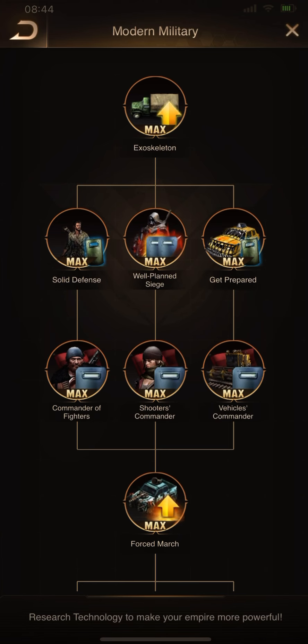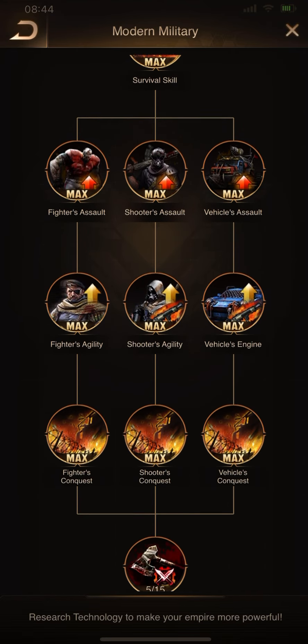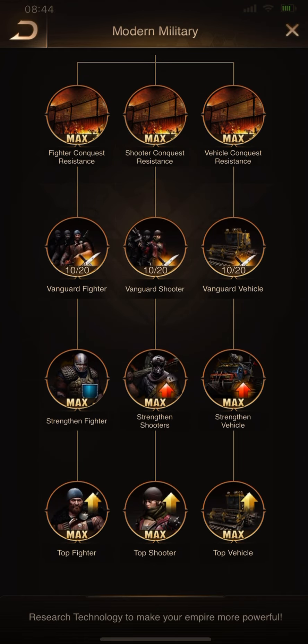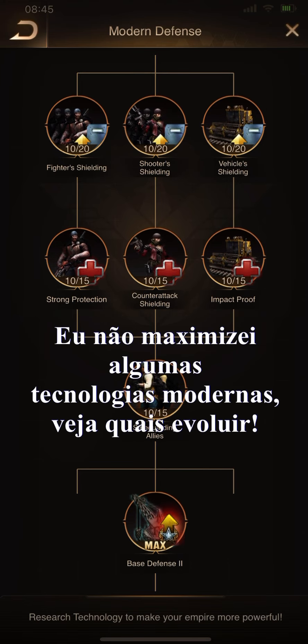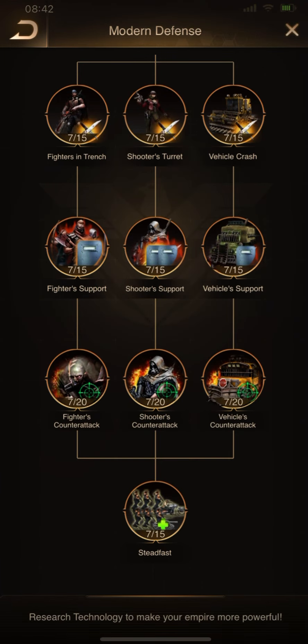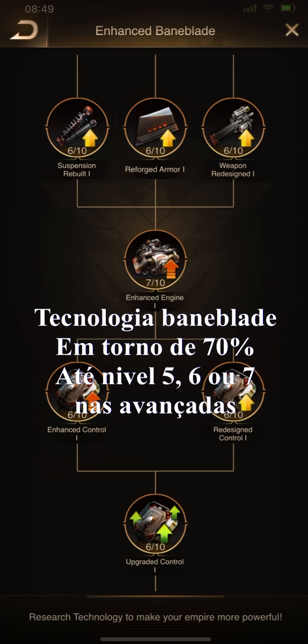I will show you the attacks I upgraded in Modern Military — you can see here. There are some techs I didn't maximize, like Wing Attack and some Age Advanced attacks. In Modern Defense, there are some techs I didn't upgrade either because of the cost benefit. Especially in the last chart — the Body Blade attacks until 70%.